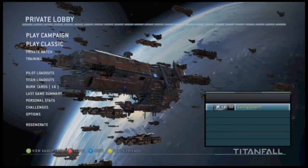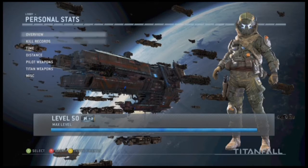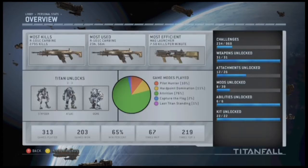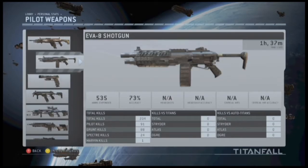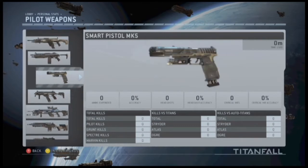Burn cards — I just got all these for hitting level 50, so that's really good. Looking at personal stats and the kills overview, it's pretty much the same as last time, though it changed a little. I've played a lot more Attrition lately and I'm starting to get into Last Titan Standing — it's at one percent right there, but I've actually played it a lot recently.